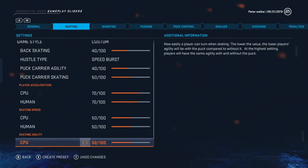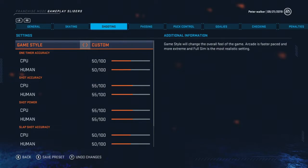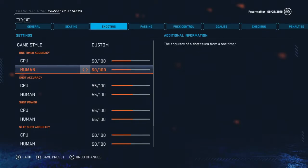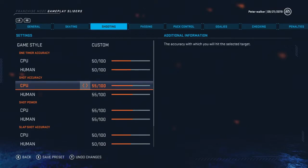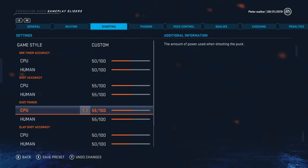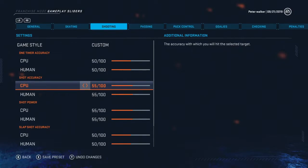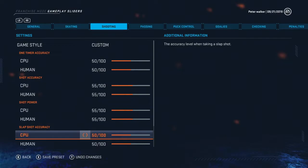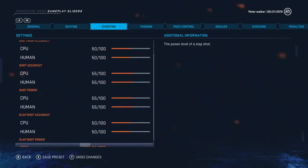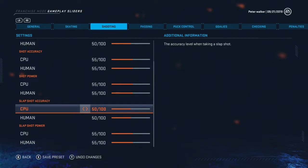Play skating speed and skating agility I left alone - those are based on stats. Shooting is another big issue. One-timer accuracy I left alone - players are already pretty good at nailing one-timers. Wrist shot accuracy I raised five points so snipers can shoot more effectively. Shot power I also increased slightly - I want them to shoot a little faster. Slap shot accuracy I left the same, and I increased slap shot power - this will still prevent the D-to-D one-timer far side, but if you have a good player like Duncan Keith you will bury it.